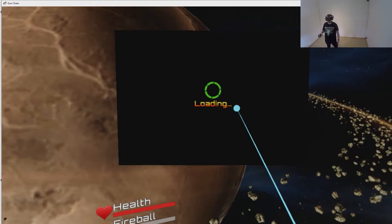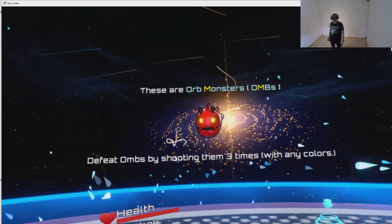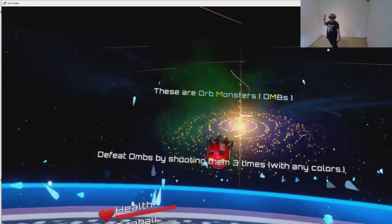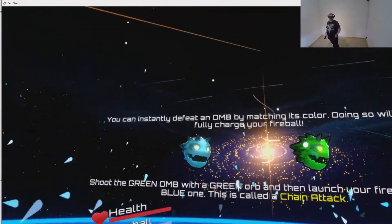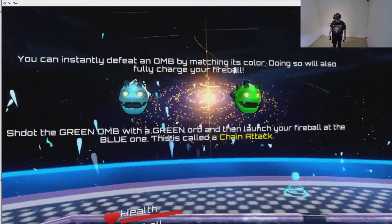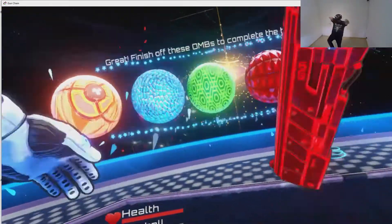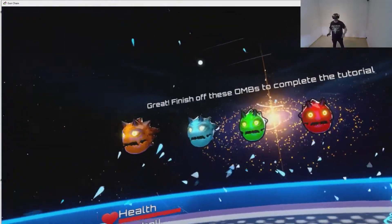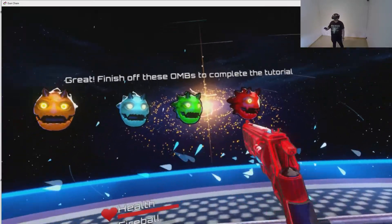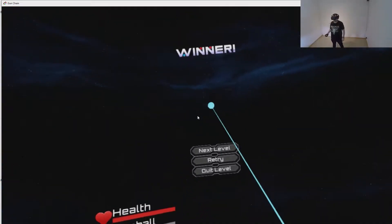Next level — ooh, that looks fancy. These are orb monsters. Ohms. Defeat ohms by shooting them three times with any color. You can instantly defeat an ohm by matching its color — doing so will also fully charge your fireball. Shoot the green ohm with the green orb and launch your fireball at the blue one — this is called a chain attack. Finish off the ohms to complete the tutorial. Awesome.